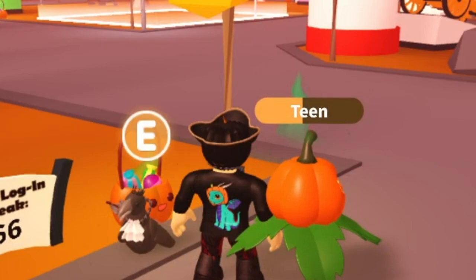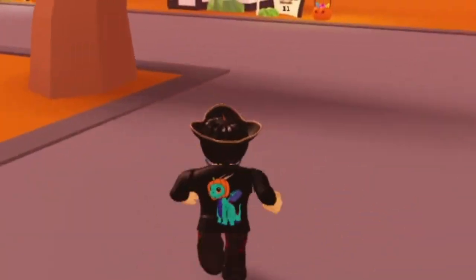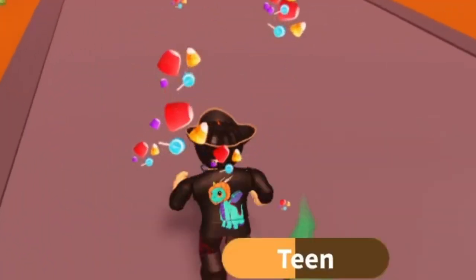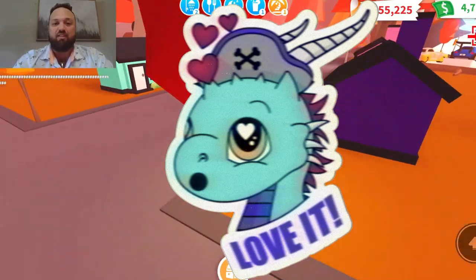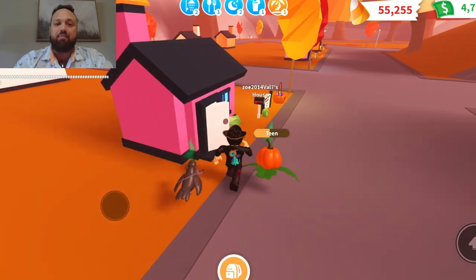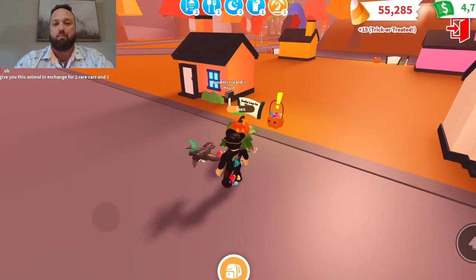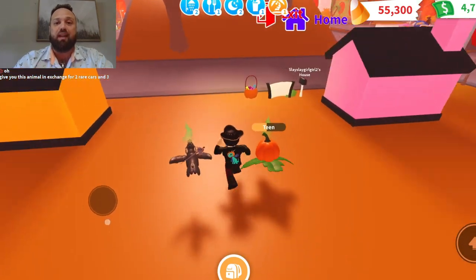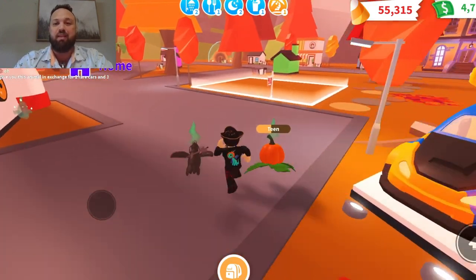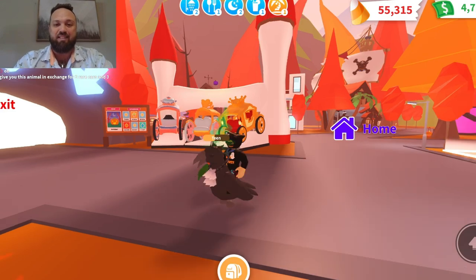Don't forget to turn the grave sites — I just got a purple pumpkin there! Turning grave sites gives you a chance at many items, including the Dracula Parrot, which is a legendary pet. Adopt Me has basically given us a free legendary. If you open every single one, you are guaranteed at least one Dracula Parrot, each costing 650 Adopt Me bucks.